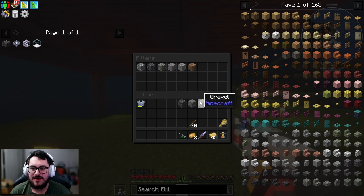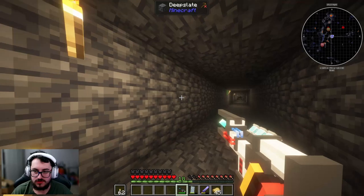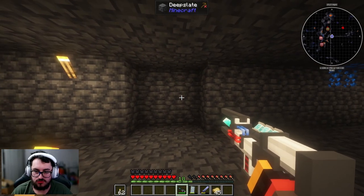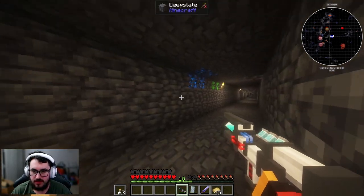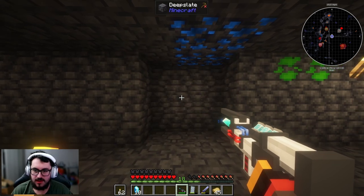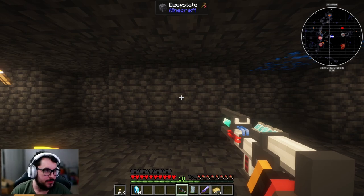What I really meant is I'm putting all of this on the destroy list: deepslate, tuff, gravel, dirt, and so on - anything that might fill up my inventory that is not a gem. Now as we come down to our mining area, all I have to do is right-click and you can see the three-by-three in action. I don't get junk back because that was all deepslate. But if I aim towards the middle, everything comes at me and I get the gems. It worked!